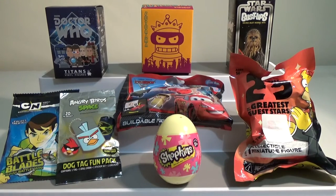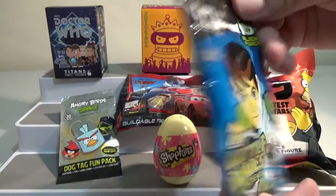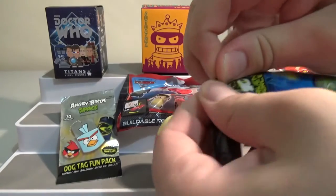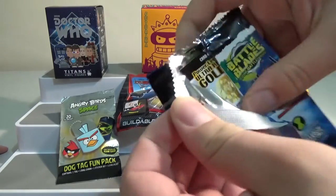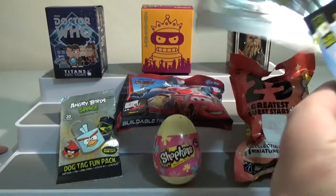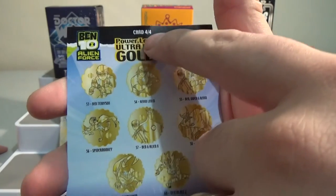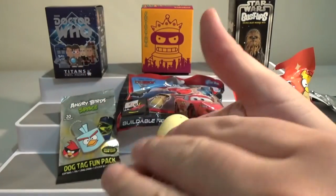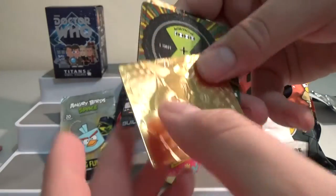Should we get the battle blades out of the way first? You can have the honors. So if you haven't seen, these are basically like Tarsos, and you can put a little stick in the middle of them and they spin — they turn into a spinning top. By the way, the checklist comes in four cards, so you don't get the whole checklist in each pack. This is card four of four.